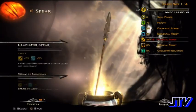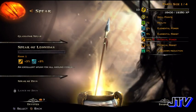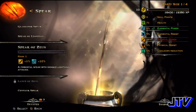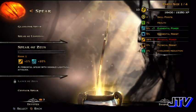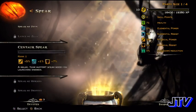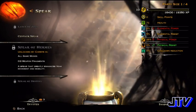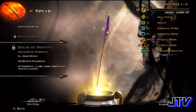Here are some of the spears — this is the Spear of Leonidas. And here's the Spear of Zeus, which almost looks a little bit like a lightning rod. You can get a lot of pretty nice spears here — and there's also the Spear of Destiny.